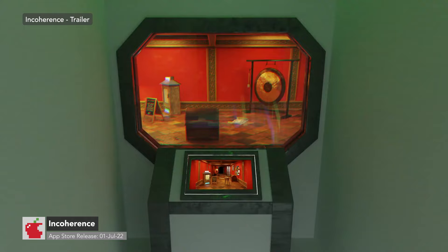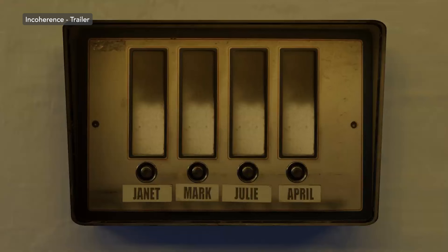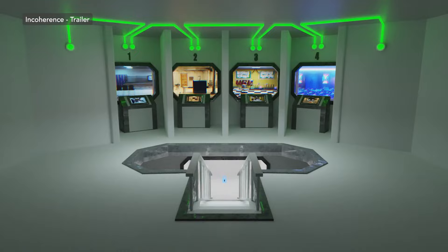Incoherence is another puzzle adventure game. It's not on the level of The House of Da Vinci 3 in terms of graphical presentation, but it's quite a different experience anyway, so I don't even think it's fair to compare. It's a point-and-click game using a camera to solve puzzles. The story is not too in-depth, but it's there.